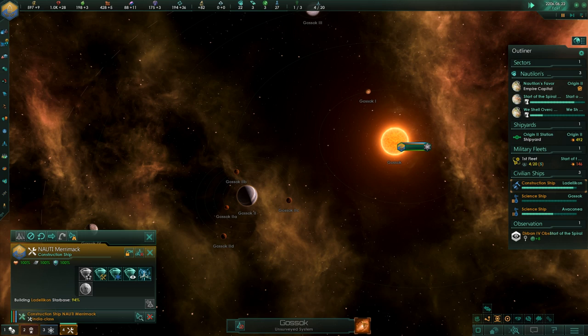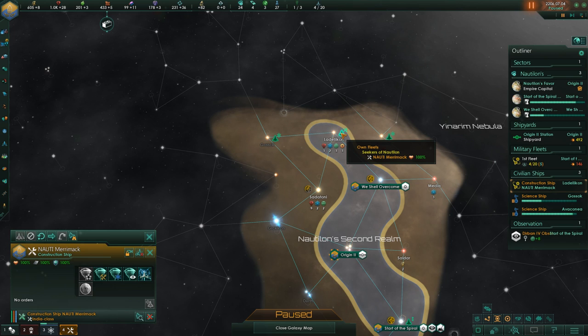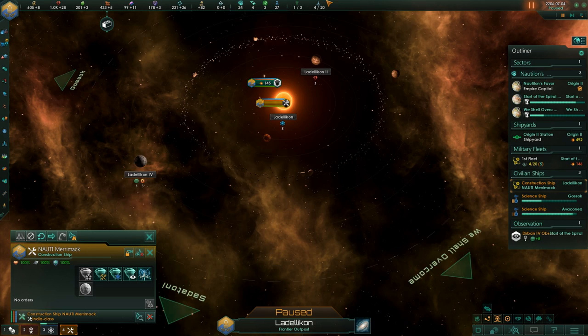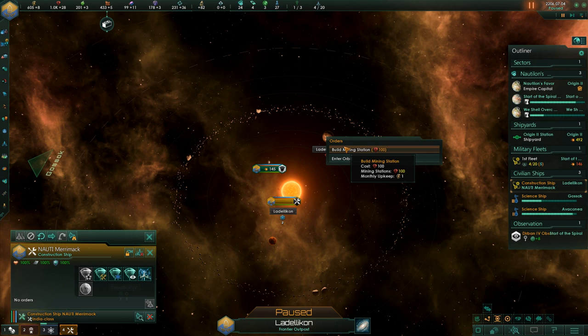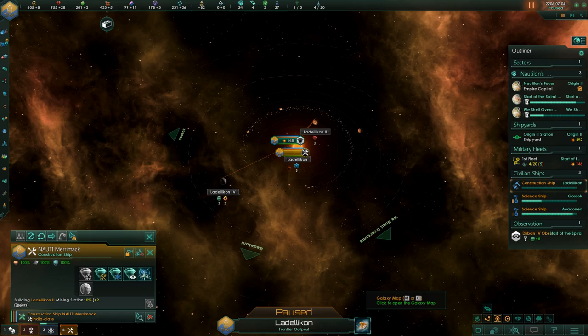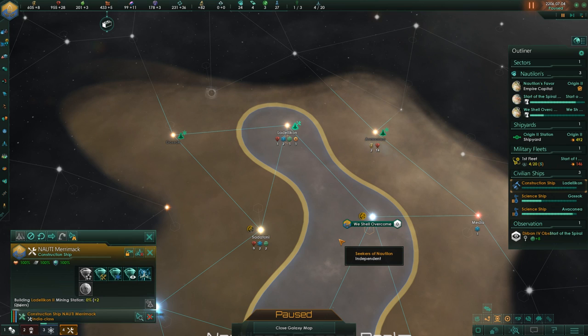Look at that — there's a lot to explore here. These tons of moons around the gas giant are very interesting. We've done it here — we have so many minerals we can queue up quite a lot of things. Let's do it in a logical way. That's going to be a great system to have. Research is really helping out at the start.